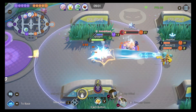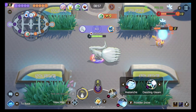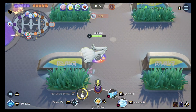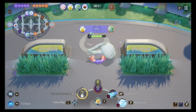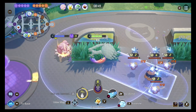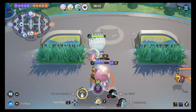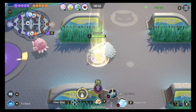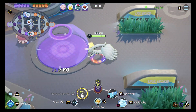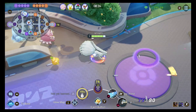We recover from that early setback. We're at 850 seconds, which means the bees are here. I put my wall down and get a good chunk of that objective — their Blastoise wasn't there to contest it. You really want to be around for those bees at the 8 minutes 50 second mark. Just using my wall and trying to secure the wild Pokemon.